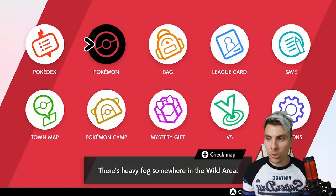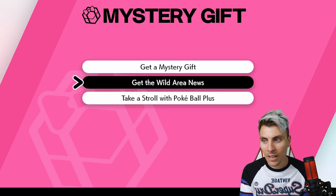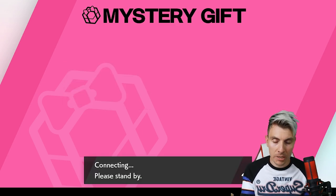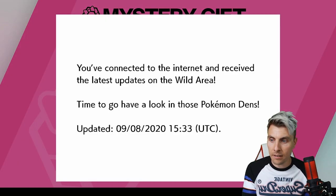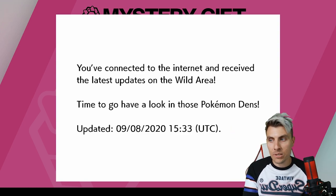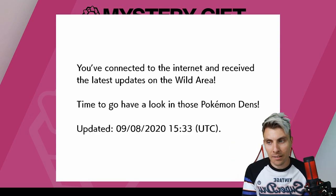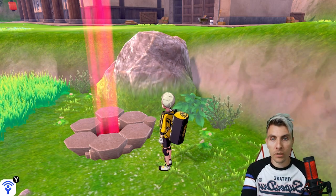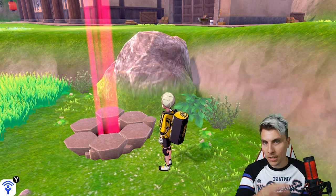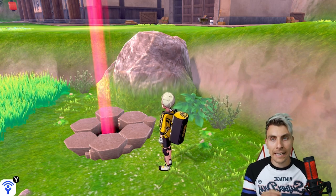Once you're in the game, to update the dens go to your menu screen, select Mystery Gift, then Wild Area News. It will connect to the internet and update your Switch. You'll get a notification on screen confirming the Wild Area is updated. Note that event dens only appear as a red beam, not the purple beams — you'll know the difference. To manipulate them with SeedCheckers and get shinies, you will need to drop a Wishing Piece to activate the event den.